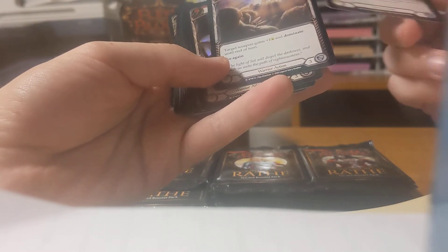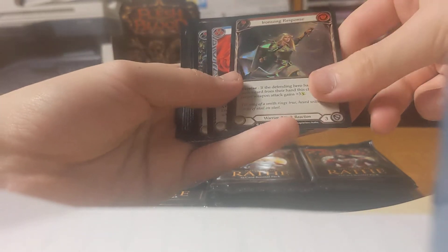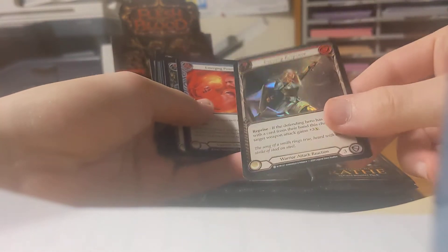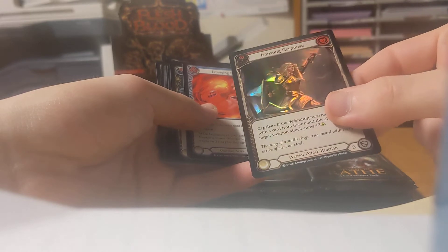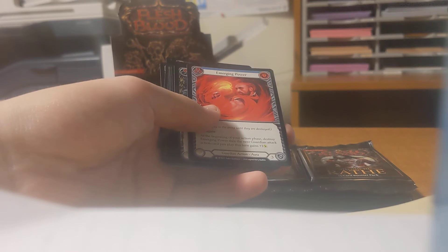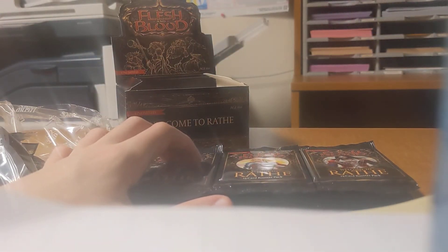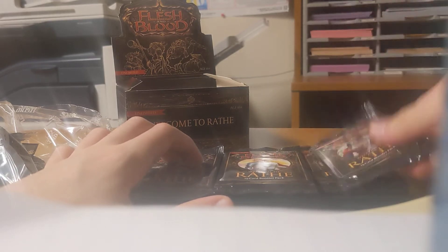Barraging Beatdown — another Super Rare. Iron Sizing Determination. And then another common. Iron Sizing Response foil. I do really love the foiling; these are just rainbow foils. Imagine cold foils — I have a cold foil from my Tales of Aria open. Pretty cool set; I kind of want to build a Briar deck. But that's all of Katsu — he gave us two Super Rares and a Majestic.